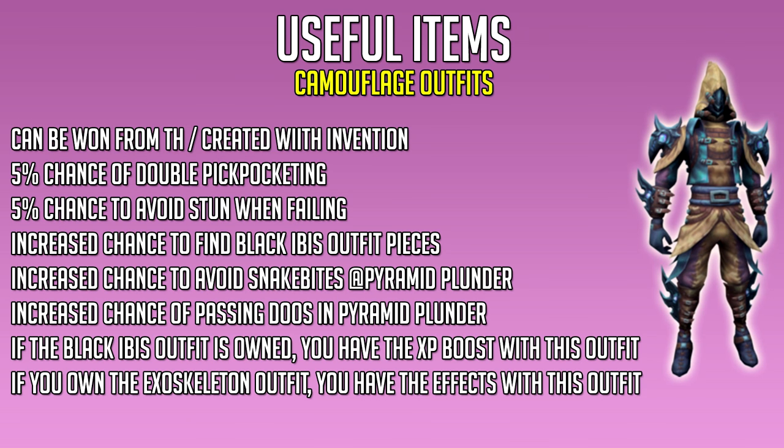Out of all the useful items, the camouflage outfits are the most important. They can be won from Treasure Hunter or created with Invention using camouflage parts. With a full camouflage outfit — either the Desert, Prif, or Keldagrim version — you get a 5% chance of double pickpocketing, a 5% extra chance of avoiding stun when failing, an increased chance to find Black Ibis outfit pieces, an increased chance to avoid snakebites at Pyramid Plunder, and increased chance of passing doors in Pyramid Plunder. If you own the Black Ibis or Exoskeleton outfit, you also get those bonuses while wearing the camouflage outfit.